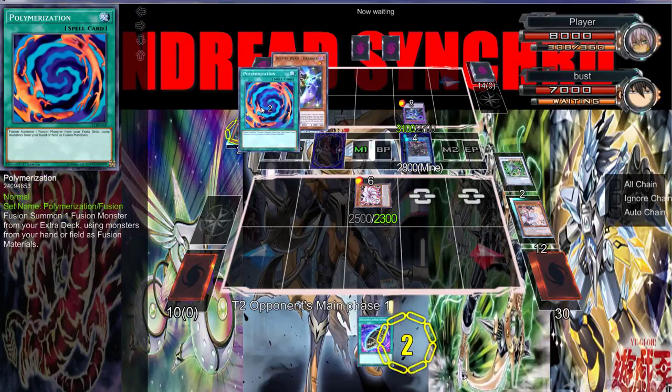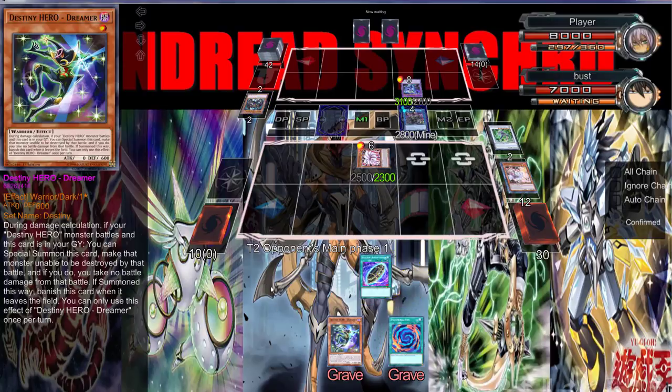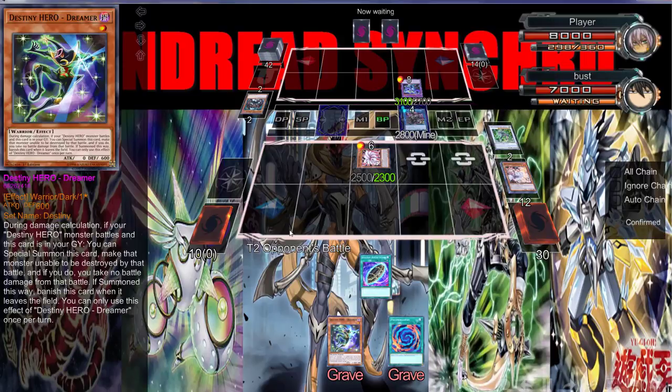Oh no, Destiny Hero Dreamer — oh god. What does Dreamer do again? During damage calculation if you're a Destiny Hero monster that battles, you can make this monster unable to be destroyed by that battle, and you take no battle damage, then something gets banished.